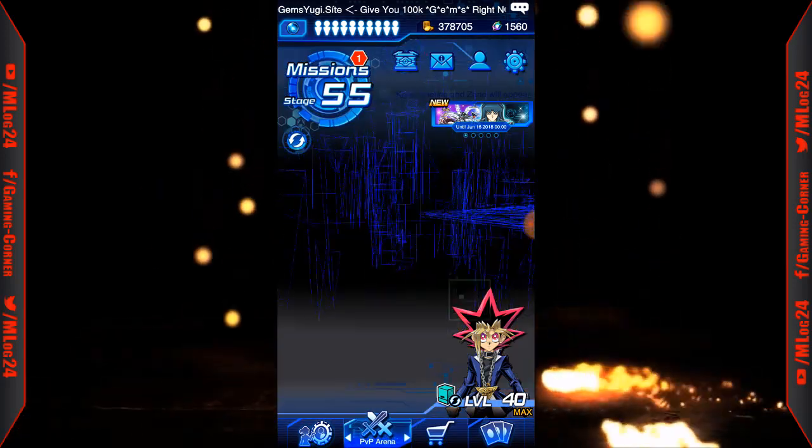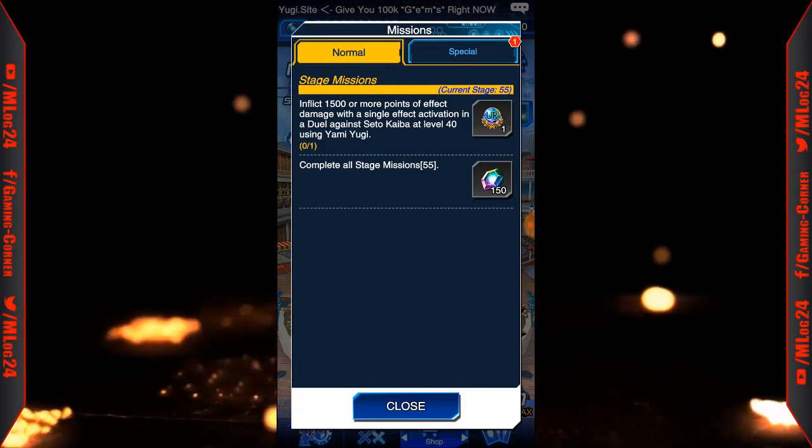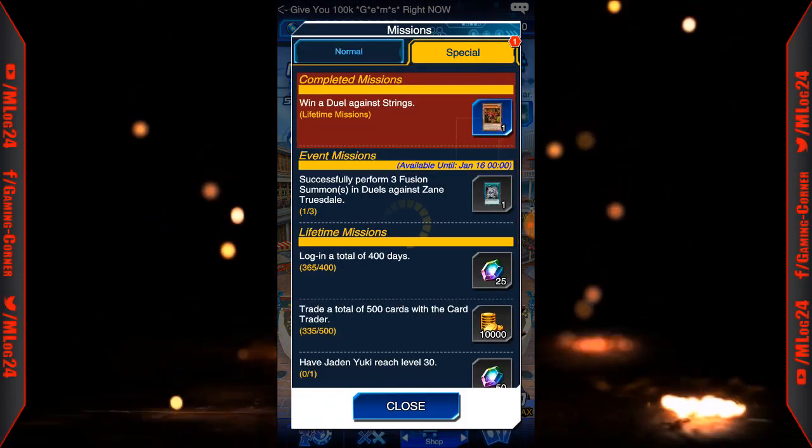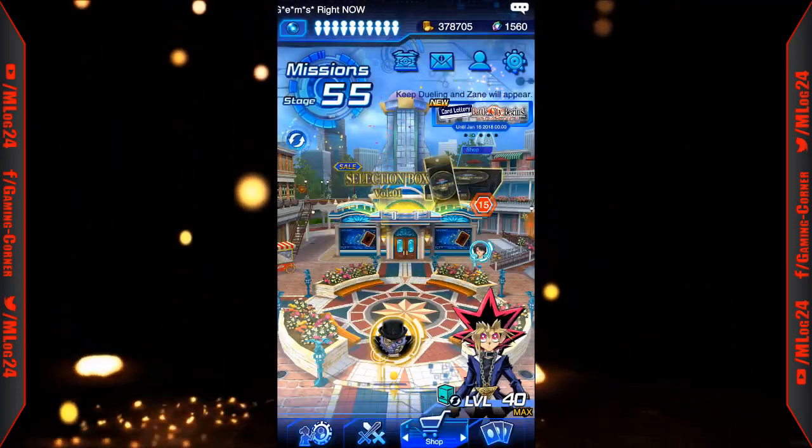Okay, that was awesome that they let us get Slifer. So now we can run two god cards in our decks — that's Winged in Slifer. Okay, we see you. So let's go take a look at it.